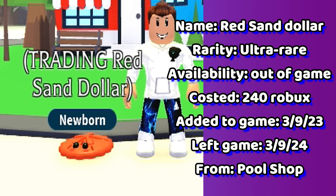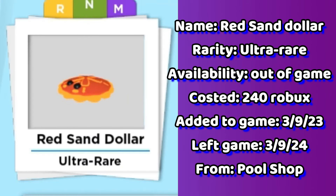Following is the red sand dollar. When you bought the sand dollar game pass for 240 Robux, you got two pets — a red sand dollar and a white sand dollar.